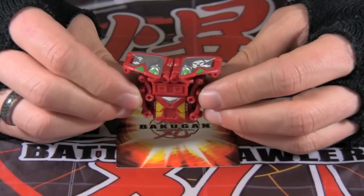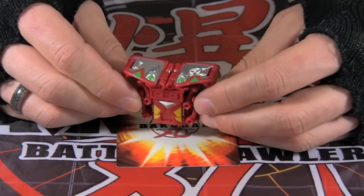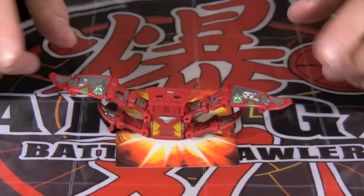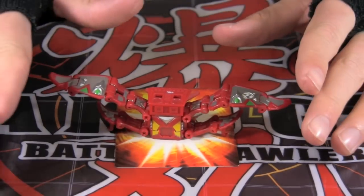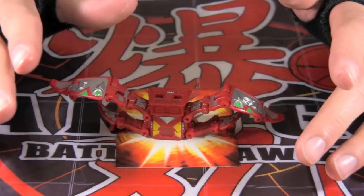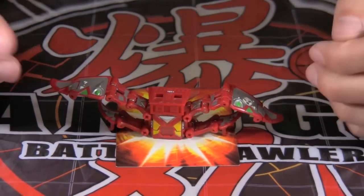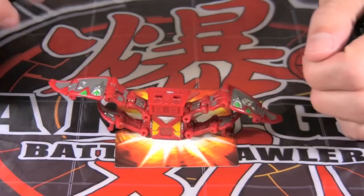The next Bakugan Battle Gear is called Explosix gear. Explosix gear is a split-wing design flyer that reaches supersonic speed. A green laser beam on the front detects the slightest of movements. Upon sensing movement, each wing will shoot lethal green darts to penetrate the hardest armor.